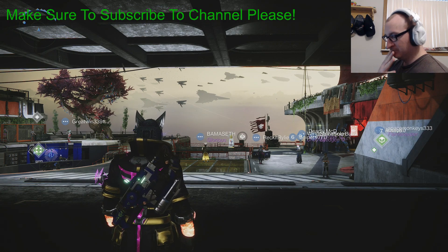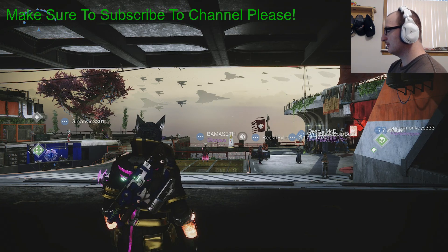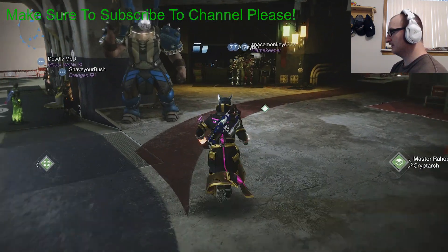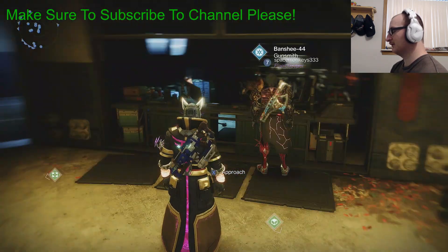I upload regularly and I stream not only for Destiny 2 but Halo, Battlefield, and a bunch of other single player games as well. So to get the Centrifuse Catalyst, first you're going to need to go and get the quest to kick it off, which is the High Voltage quest. You're going to have to come over here to Banshee 44 in the Tower to get the High Voltage quest.